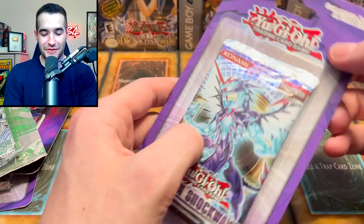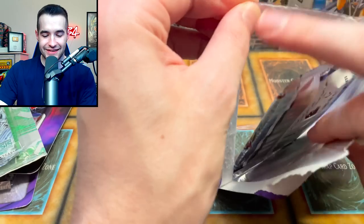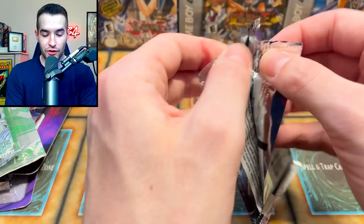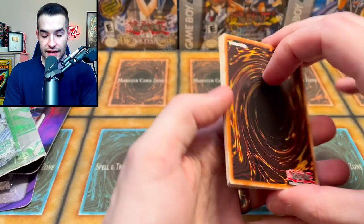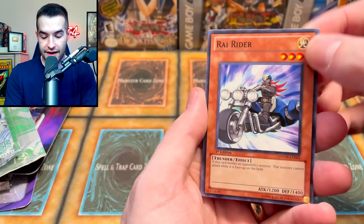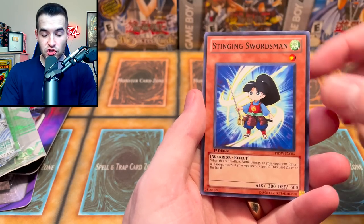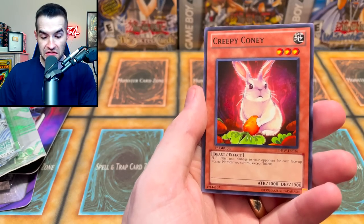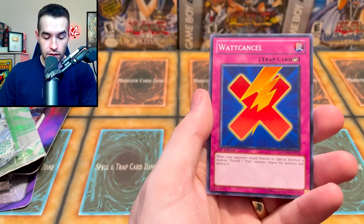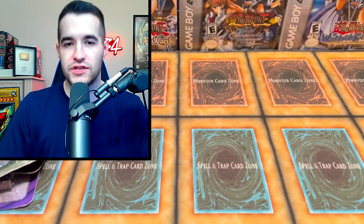Photon Shockwave again. The struggle is ridiculously real right now. Last time we got ourselves a foil three from the back. We pulled Ray Rider, Acorno, One Day of Peace, Space Cyclone, Stinging Swordsman, Lemonize, Gishki Beast, and Watt Cancel. I'm canceling my membership to Yu-Gi-Oh — I'm done with this!